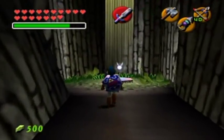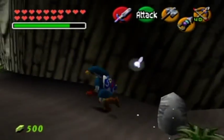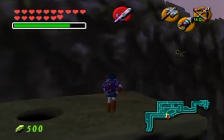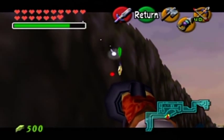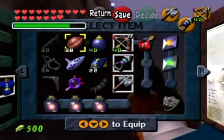Dang it. Oh it's a fish - I thought that was like some bugs in the water or something like that, cause you know how the bugs are blue in color. Now for this Skulltula. There's a token! And Zora's River is now 100%ed.